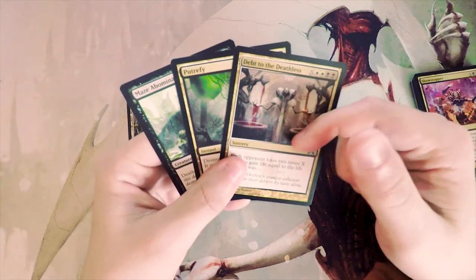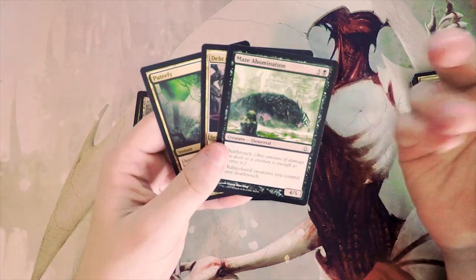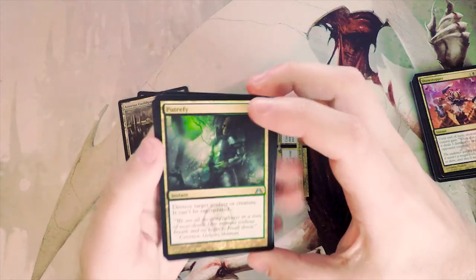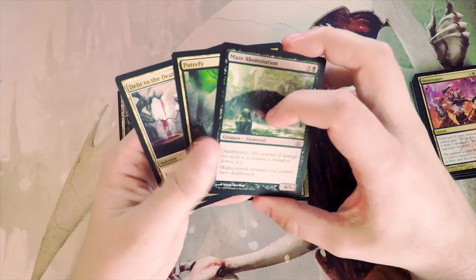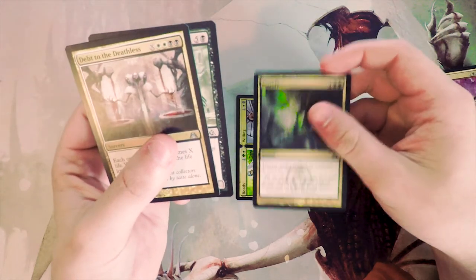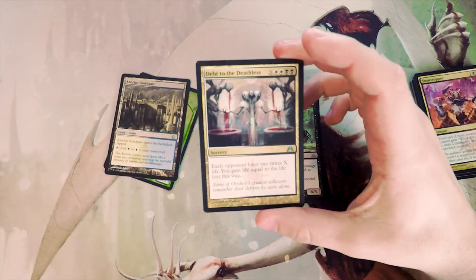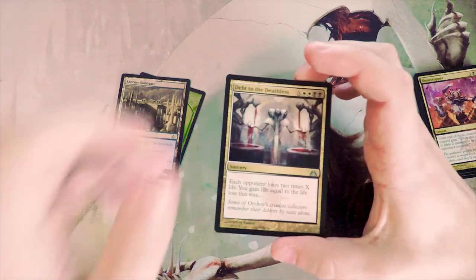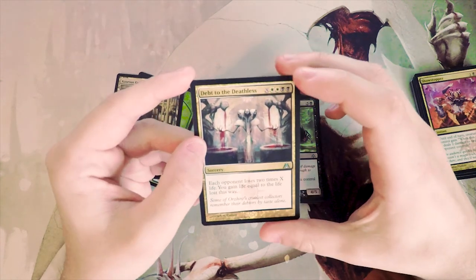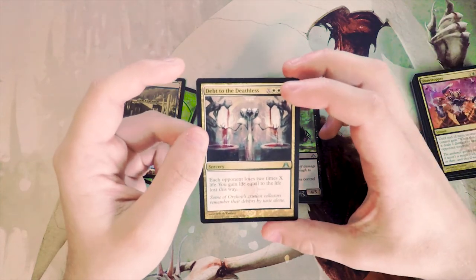So for me it's really between three cards: Debt to the Deathless has the highest upside as a late-game bomb; Putrefy is the safe pick since removal is always good; and there's also an Azorius Guild Gate. My gut tells me Putrefy because it's the safe pick, but I would actually probably go with Debt to the Deathless. If you think I'm wrong, please let me know — I could be off base, but I like this card's high upside and I like trying random stuff.